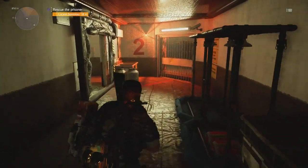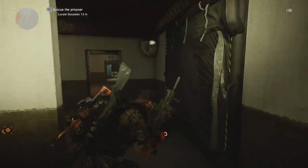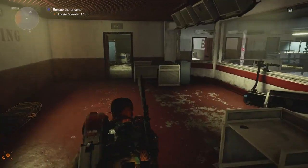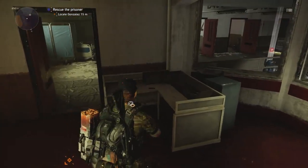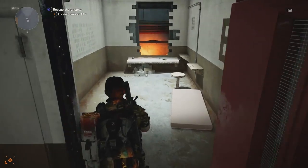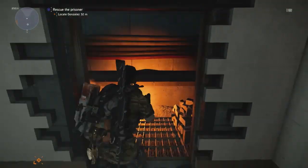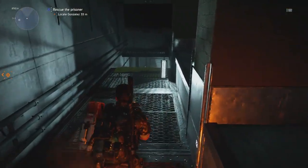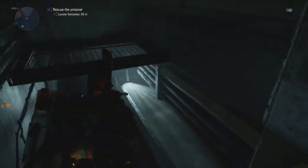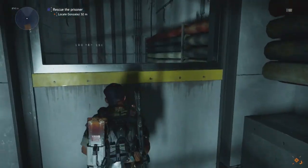We're going to run back upstairs and we will be able to get into that first cell door. I did this kind of backwards — I don't think you had to do it in this specific order, it's just me figuring it out, but it's pretty simple. Once you get all the way down to the bottom, you'll look straight ahead.